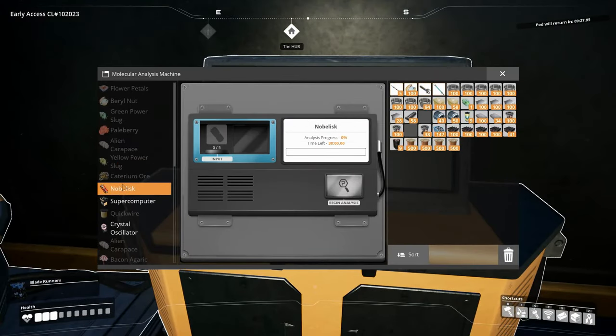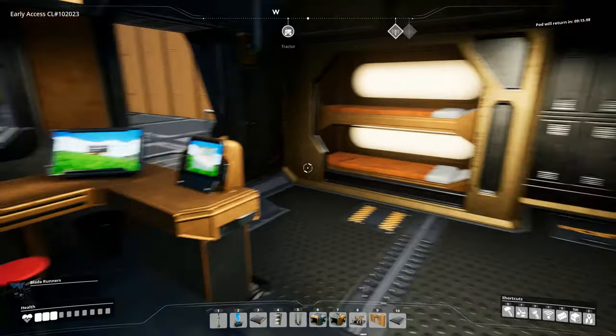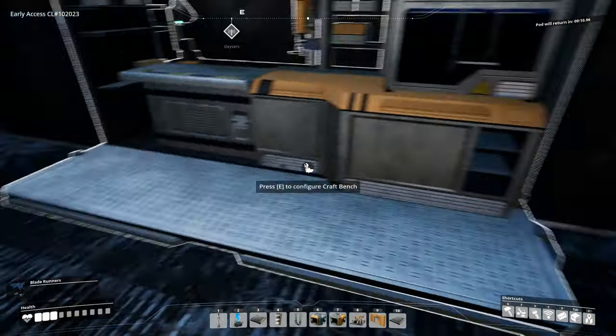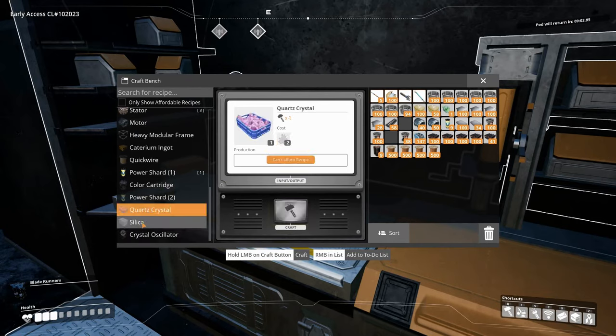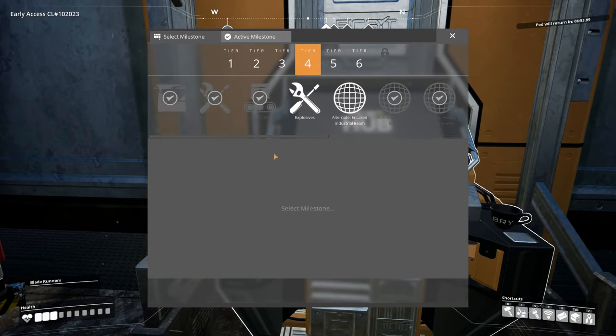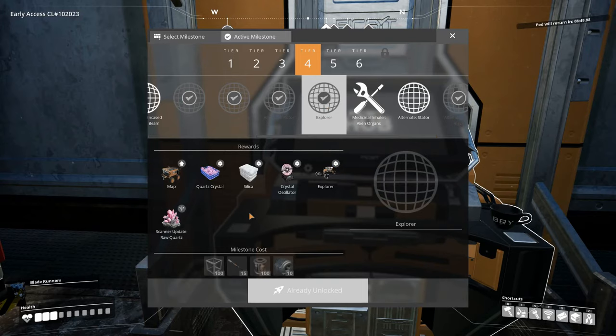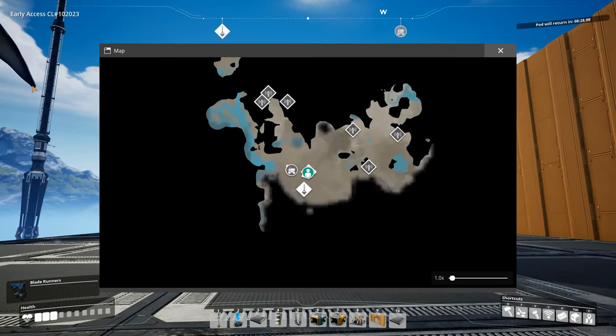Let's see what else can we unlock here. We could unlock Nobelisks if we made some crystal oscillators - we need to go get some quartz and produce it, and then we could unlock crystal oscillators. We can make quartz crystals - we just need some quartz silica. That unlocked quartz crystals, silica, crystal oscillator, Explorer, and the scanner update for raw quartz and the map. The map was already unlocked - I'm not sure why it unlocks the map exactly.